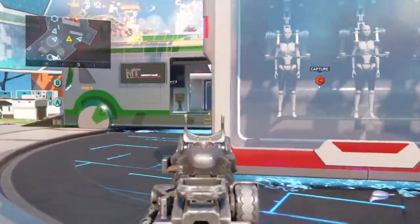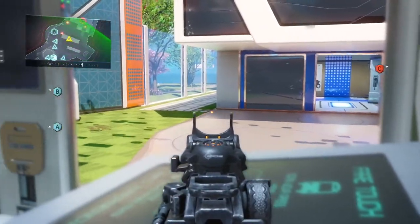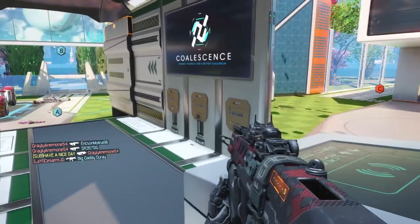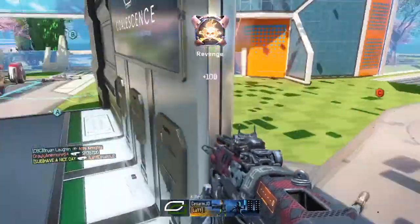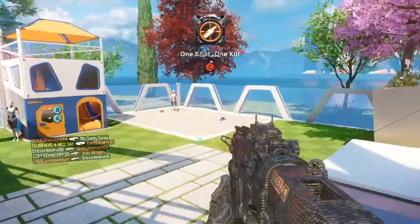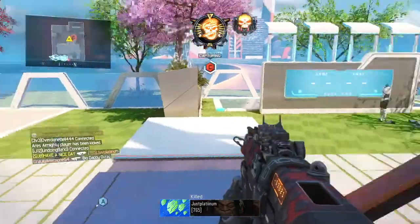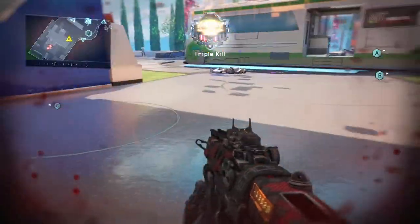The class setup I recommend involves both SMGs and pistols. You'll have an MR6 pistol secondary, and a primary submachine gun of your choice — typically I recommend the Razorback, the Weevil, or the Cuda. If you have the HG-40 DLC weapon or the MP-40, any of these submachine guns are best for Hardcore Domination, as they get you a one-shot kill with plenty of rounds. For attachments, regardless of which SMG you use, you should always use the Grip and the Stock.